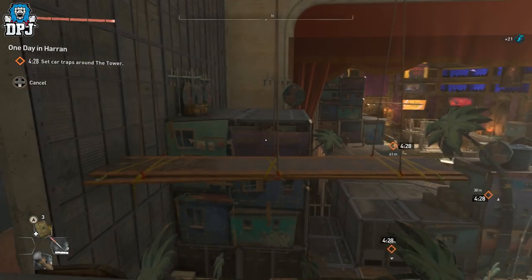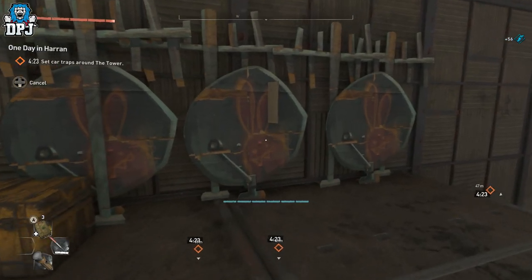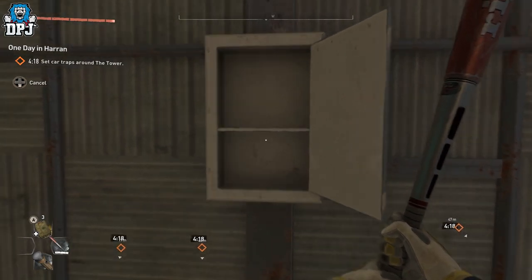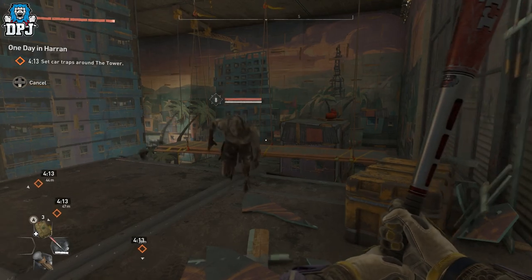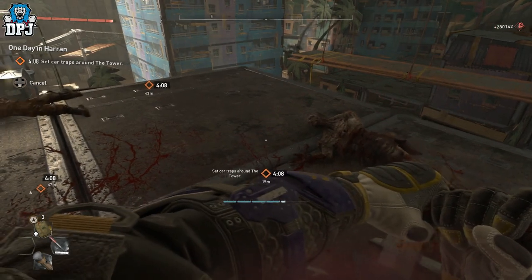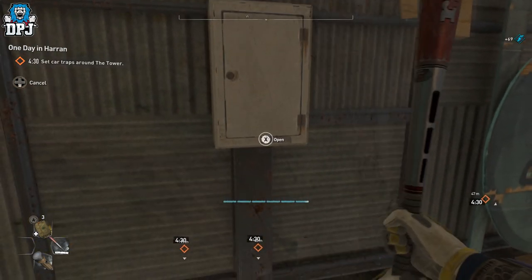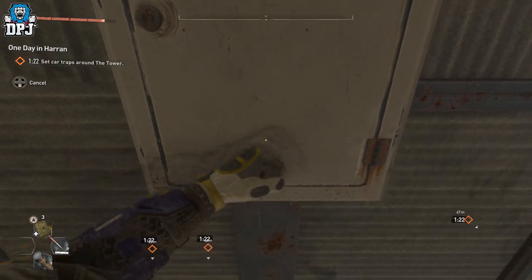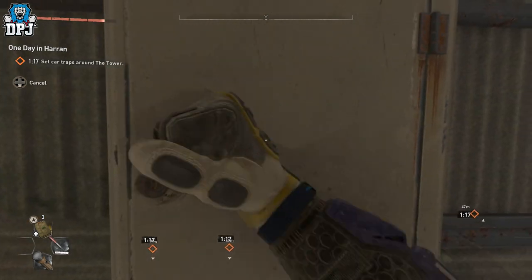Jump up here, then we need to go across - one jump, two jump - and then we need to break this bunny board. As you can see my container is open, but for you this will be shut. You need to open it by pressing that open button 80 times. You will be interrupted by zombies, so you need to stop and take them out when they attack, but you should have more than enough time. I completed it with about a minute to go. Once you press that button 80 times, you'll get the Correct Machete blueprint - pick it up and you can cancel out the mission. It really is that simple.